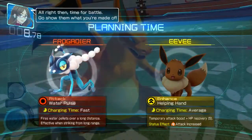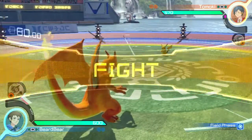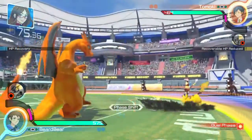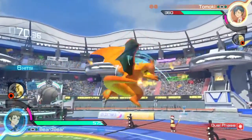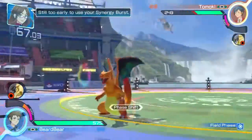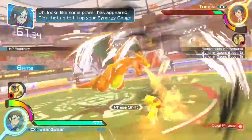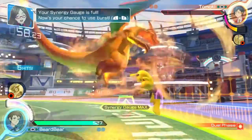Time for battle — go show them what you're made of! When you're facing off against a well-balanced opponent, let's bring the battle into your favor. Use your synergy first — looks like some power there. Now you're in dual phase and your synergy gauge is full!